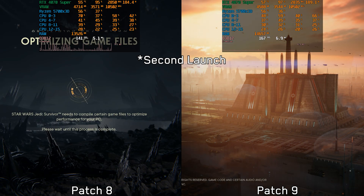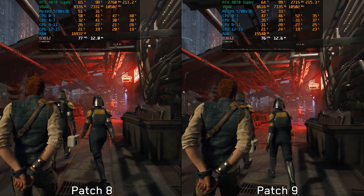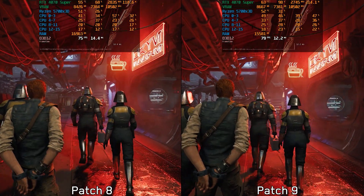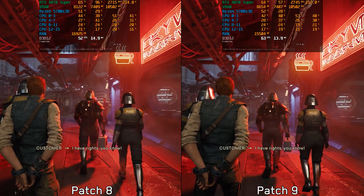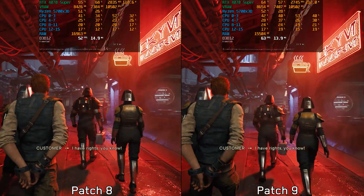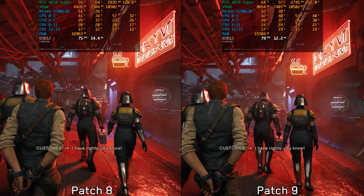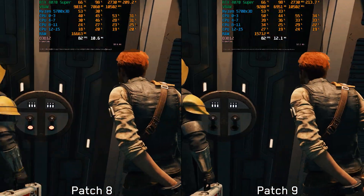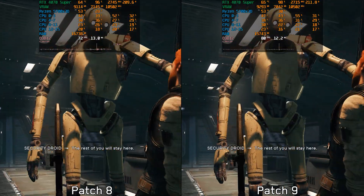But the question remains: does this shader pre-caching process capture all the shaders to prevent shader compilation stutters? Unfortunately it doesn't seem to fully resolve the issue. For instance, at the beginning of the game there are noticeable shader compilation stutters, and even with the new patch the same stutter occurs. The same goes for when this door opens — both patch 8 and patch 9 exhibit the same stutter at the same moment.